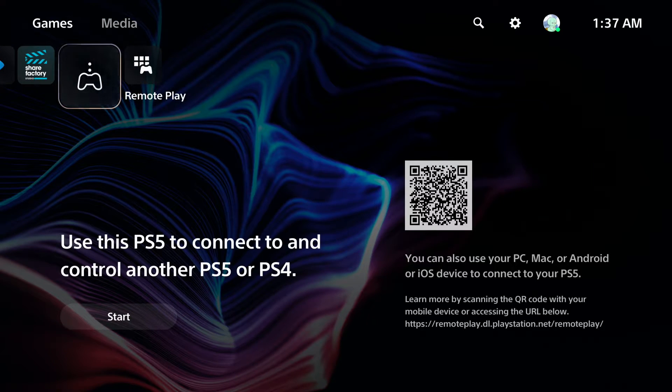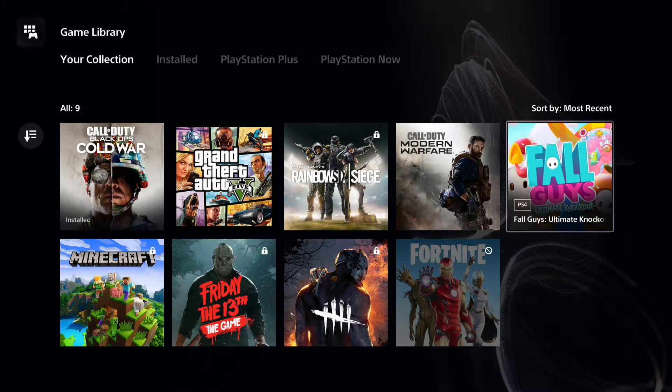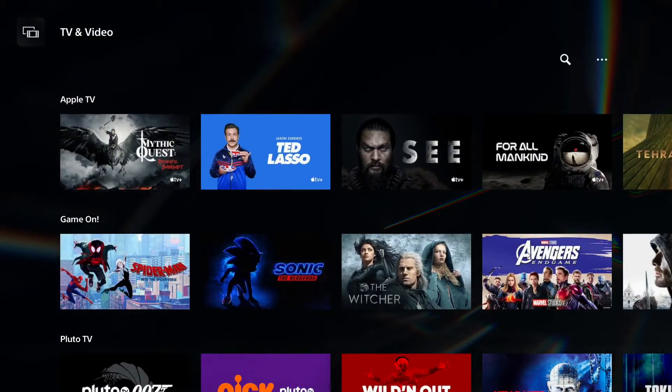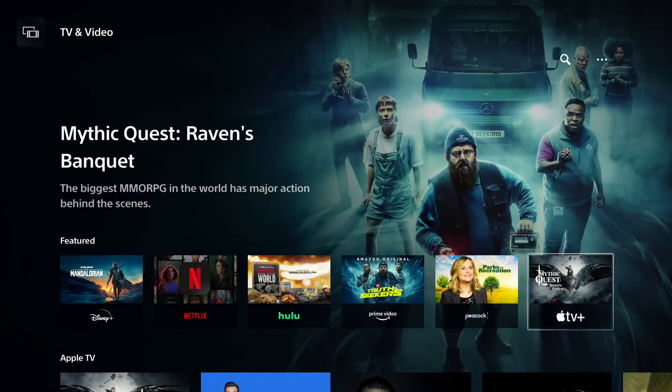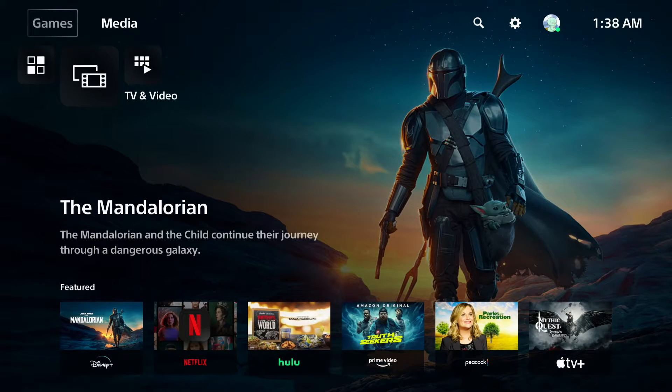Then you've got Remote Play — you can use this PS5 to connect and control another PS5 or PS4. That's pretty cool. And then we've got the Game Library — pretty much all the games you've downloaded. Simple as that. Now let's go over to Media. This is the media section if you want to use it for Netflix, Hulu, things like that — basically everything streaming-related.